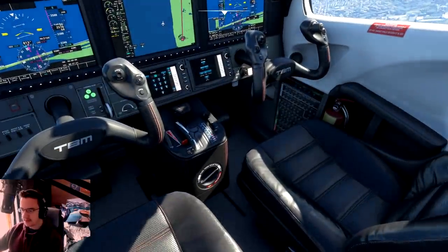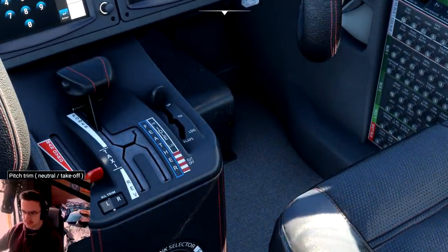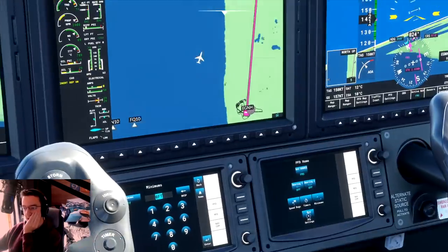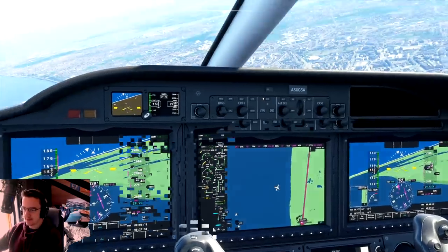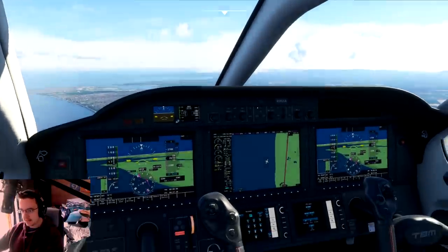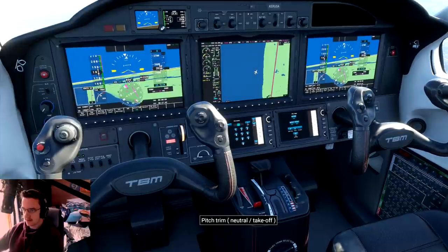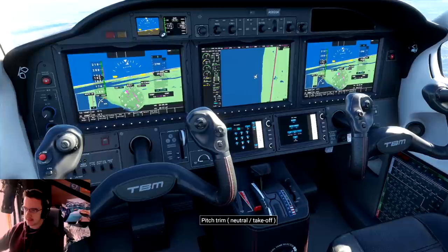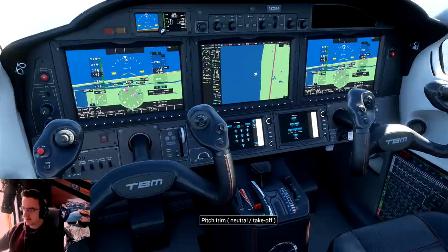I didn't actually — landing gear! The landing gear is still down, so let me go ahead and flip that up. Now we're going towards the ground, which isn't really what we wanted. I've just trimmed it down, so we'll trim it back up again. I want it to trim so that we fly in a straight line.